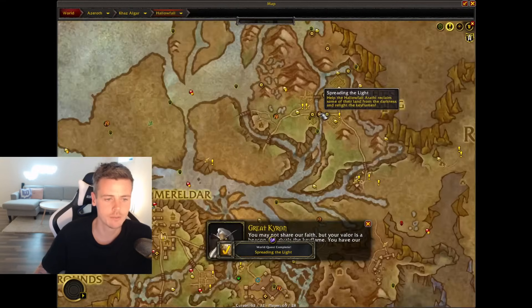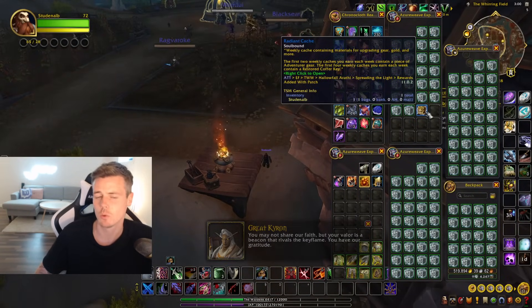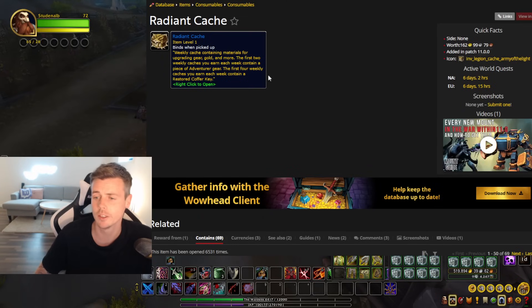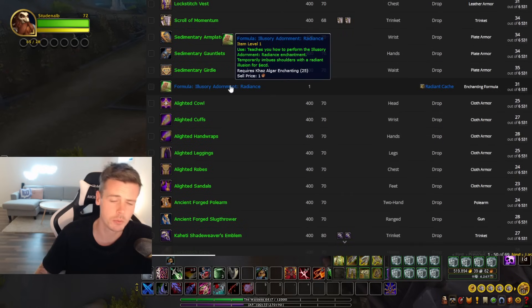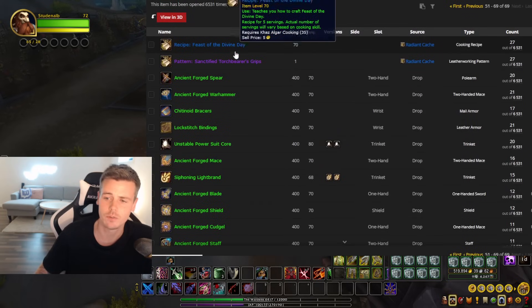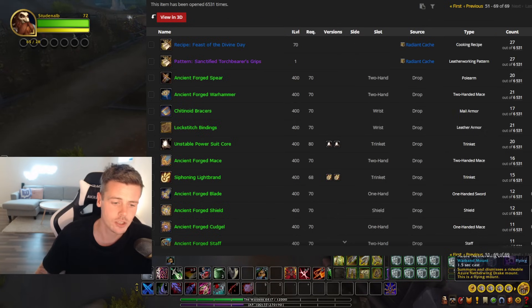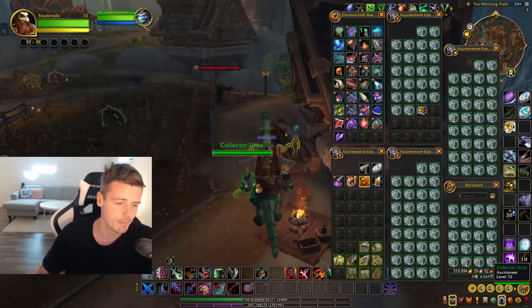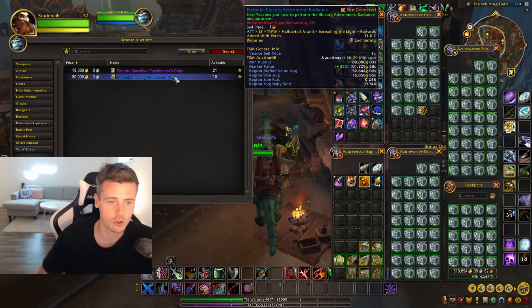Once you light up the fourth torch you finish the quest and you're rewarded with the Radiant Case. This is what you want to get on your toons every single week. The contents vary, but on Wowhead you can see it includes formulas that are bind on pickup, the Illusionary Adornment Radiance, Feast of Divine Day, and a pattern for the Sanctified Torchbearer Grips. On my realm the epic version goes for 19,000 gold while the formula is currently going for 80,000 gold.